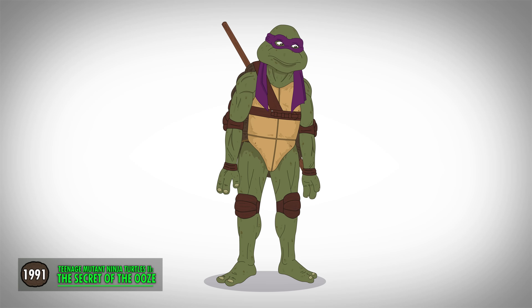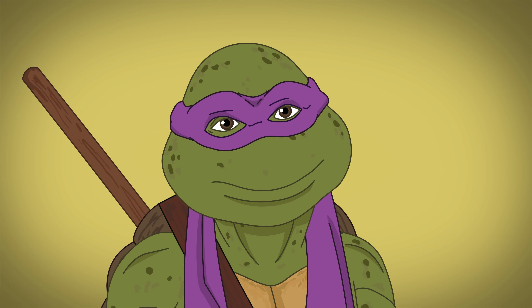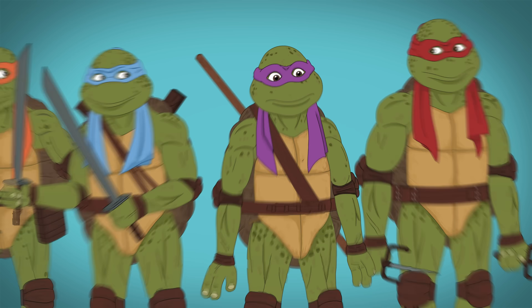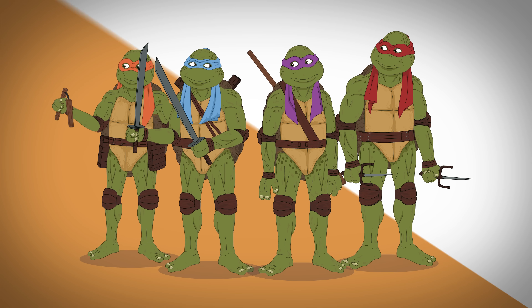In the sequel, the turtles have longer, more saturated headbands, brighter skin with visible spots, less distinct head shapes, and larger eyes. Thanks to outrage from real-world overprotective parents, their signature weapons are often underused.